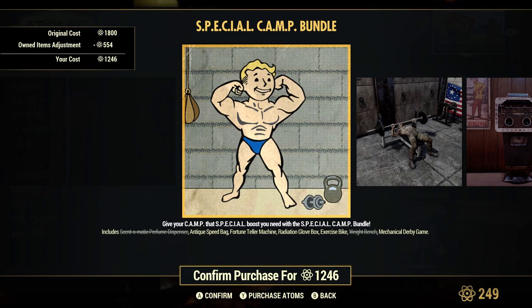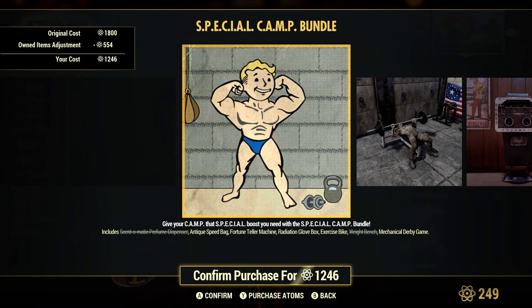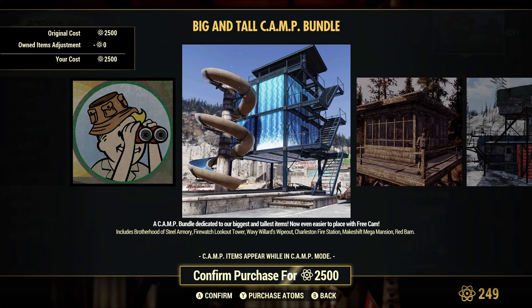Also in the featured section, the Special Camp bundle is back. This has the Sensomatic, the speed bag, the fortune teller, the radiation box glove, the exercise bike, the weight bench, and the mechanical derby. Each item gives you a boost to a particular SPECIAL stat, so pick that up if you're looking for those buffs.